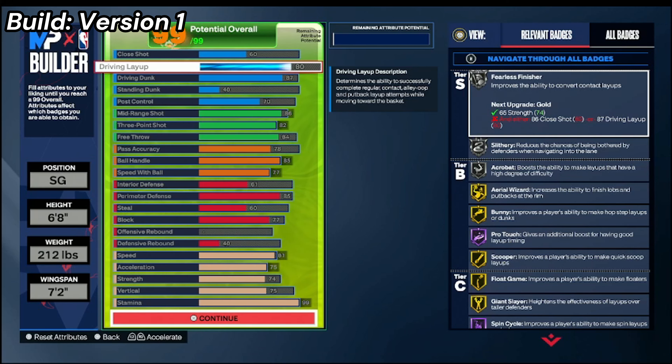For interior defense, this is where I have it set up — you can change it either way. I'll show a different version where you can make this build more of a perimeter defender. How I have this build set up, I can also defend the interior. I have a 61 interior defense so I'm able to get bronze Anchor. Anchor is actually a really good badge, especially going against a smaller guard — if people are trying to drive to the paint, it will activate and make them miss their layups or dunks, affecting their green window.